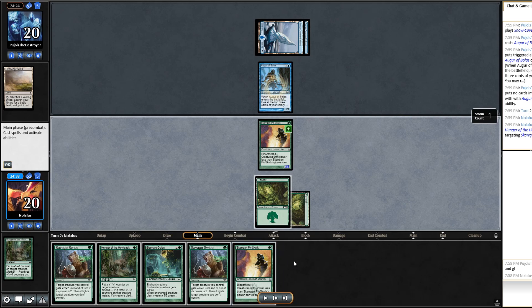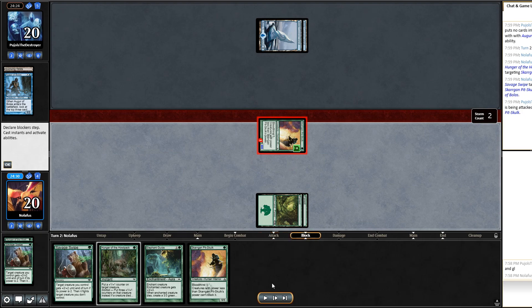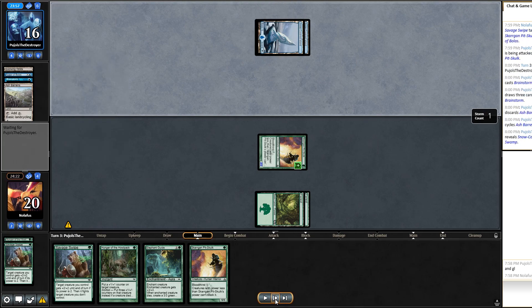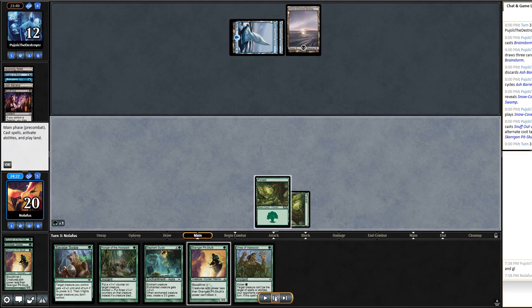I draw a second land, Hunger of the Howlpack the Pit-Skulk, then Savage Swipe for four damage. In hindsight, Savage Swiping was probably not optimal since Augur can't block Pit-Skulk anyway — but I had a second one in hand. They Brainstorm and cycle Ash Barrens for a Swamp — oh, it's not Skred, it's Blue-Black Control. They Snuff Out my Pit-Skulk and pass back.